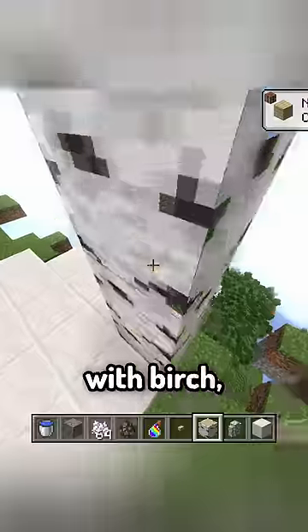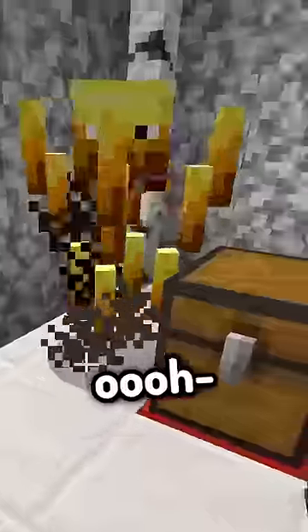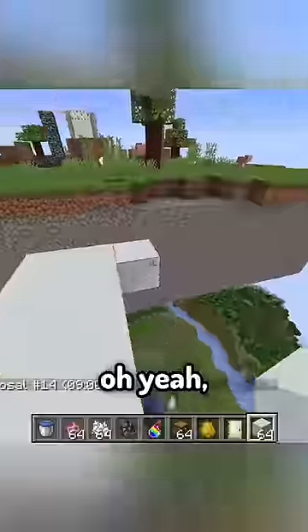The Aether temple — with birch, it's automatically 10 times better. This seems a bit too evil. And the clouds.